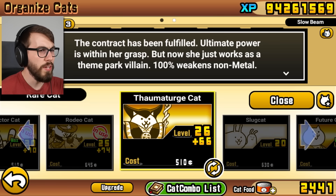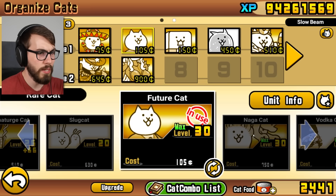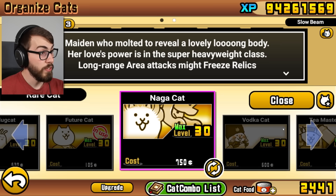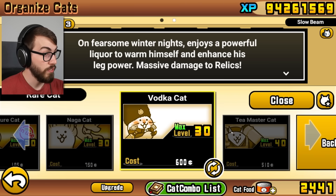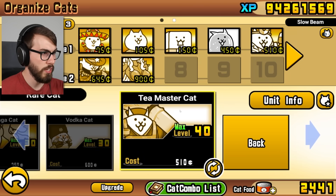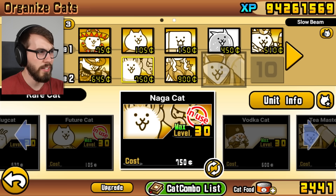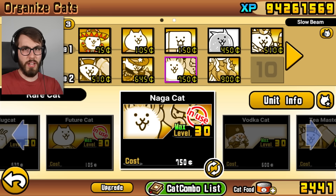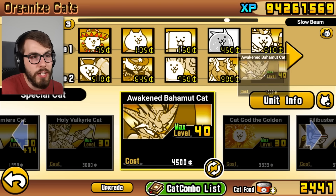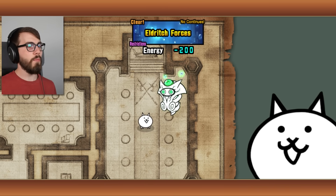Couldn't we freeze this thing with healer cat? For Rodeo Cat, that slows black enemies but also has the anti-relic talent, so that's probably good to have here. Future Cat, if he's anti-relic, might be nice. Naga might freeze relics - massive damage to relics, and strong versus relics. You're actually level 40 as well. How about we just stick in Awaken Bahamut as our last cat? I think that's gonna be okay. I'm ready to try again.